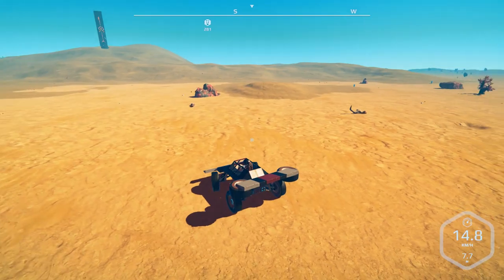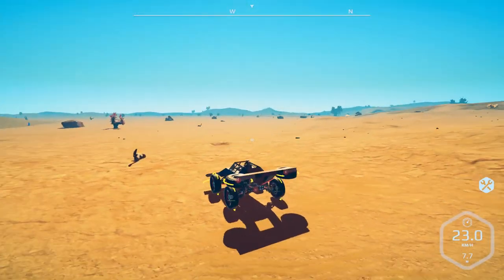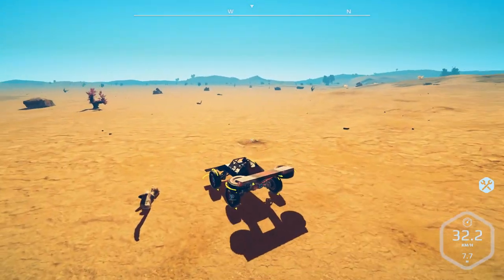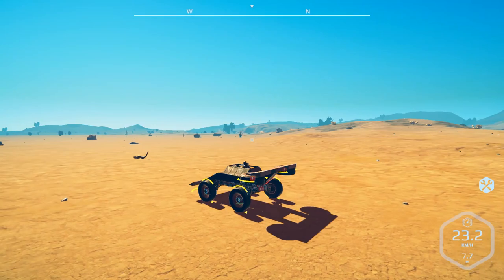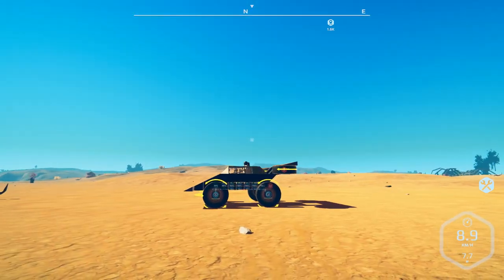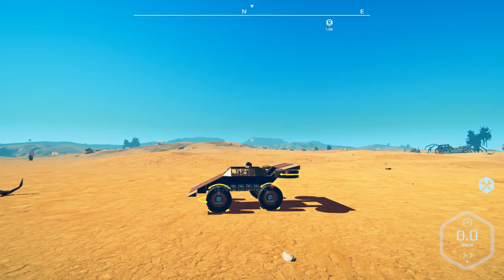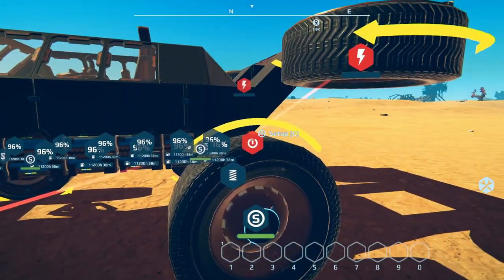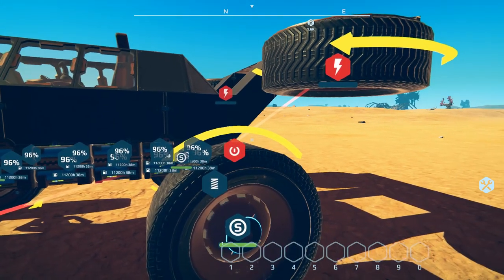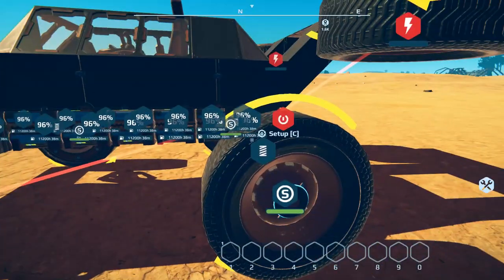As I was saying in the last episode, what's going on is — you can see the yellow arrows there — they are what actually control the vehicle. One of the biggest problems that people have when they build rovers is when they put the wheels on, they don't put them on properly, and they end up rotating them so the arrows aren't on the top and bottom where they should be. That's basically telling the game: it's on a surface, you apply power, it goes in that direction.